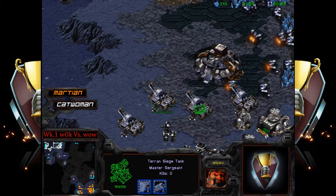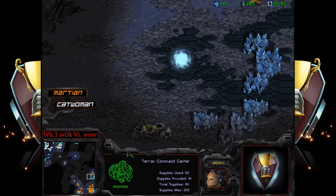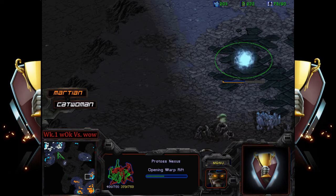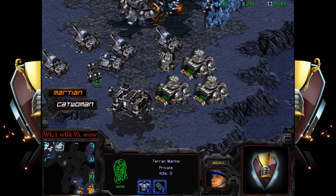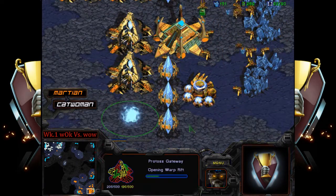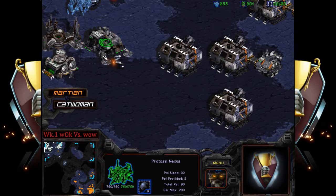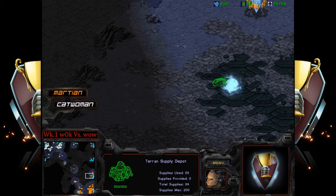In TvP, Terran can really only push out in the late part of mid-game into late game, because they don't want to push out before they have a significant number of siege tanks and mech units. We're seeing Martian's base with about five gateways and no Templar Archives yet. The engineering bay was there to get missile turrets — and we do see one missile turret, just in case of DTs. But I think Martian realizes that DT shenanigans won't really do too much.